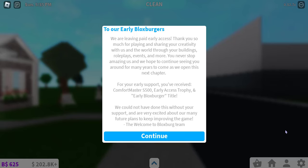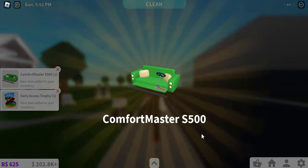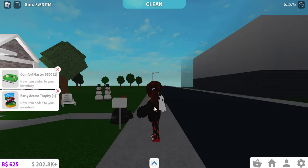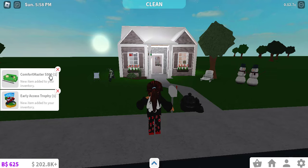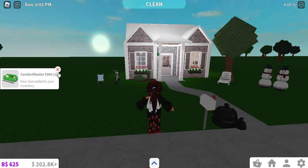For your early support, you've received a Comfort Master S500 — what is that? — an early access trophy, and the early Bloxburger title. 'We could not have done this without your support and are very excited about our many future plans to keep improving the game.' Wow, okay! There's a sofa — oh my god, the trophy! We've got a Comfort Master S500. Is that a car and a sofa in one? And we have a trophy! Let's check both of them out.